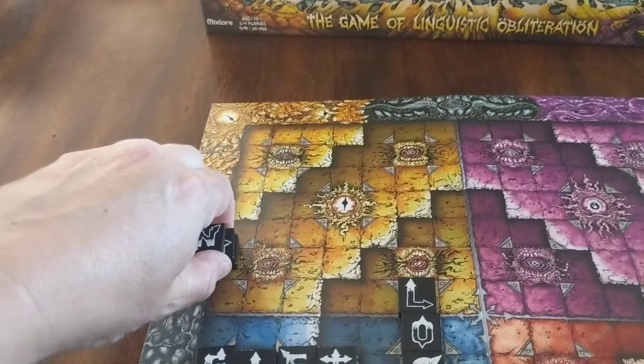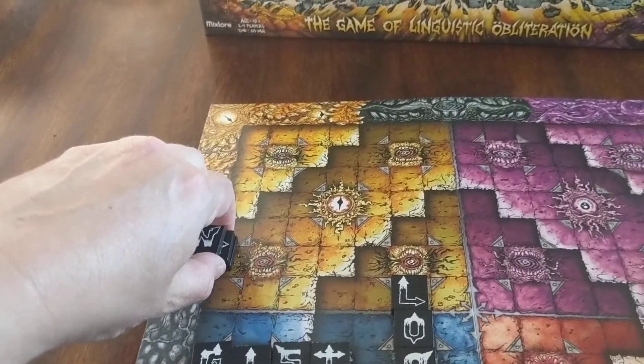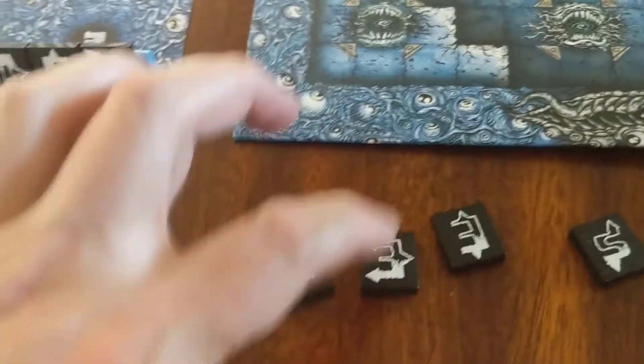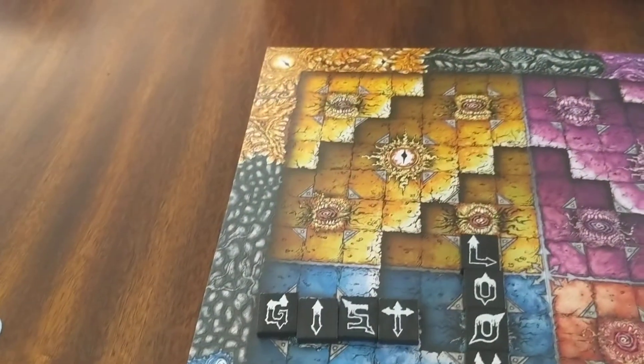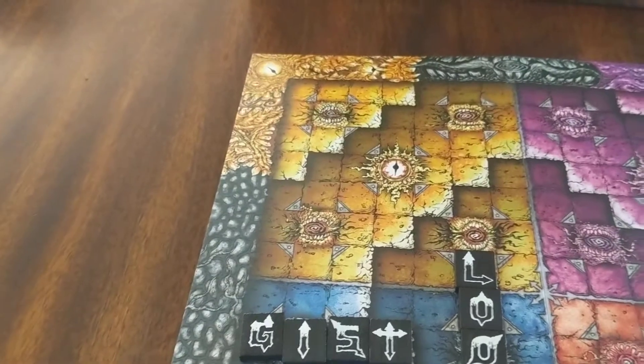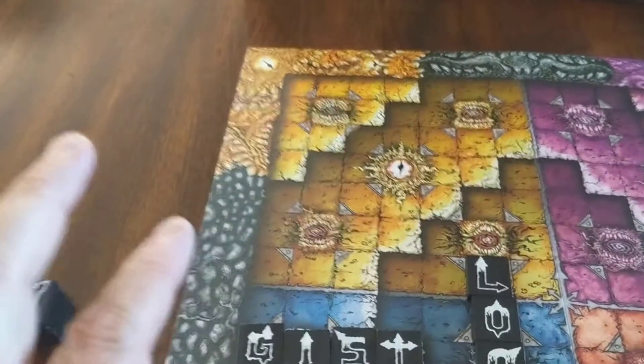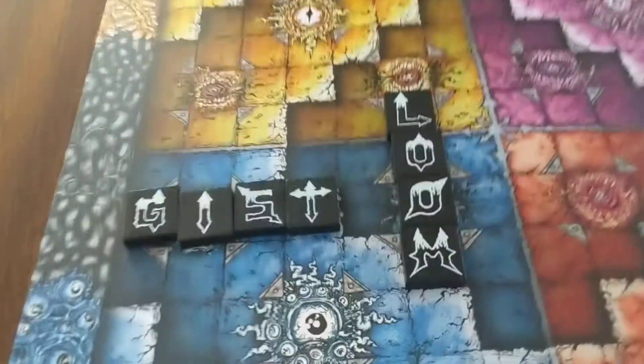So instead of getting just two points for one tile, I could have gotten eight points — two points each for four tiles in the two-point zone. So when you build your words, you want to try to make words where, if you lose a letter, they can still form another word.